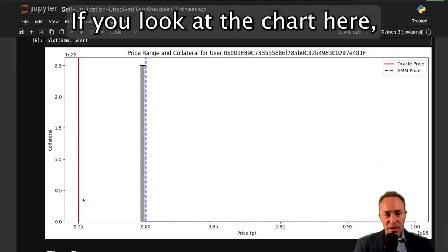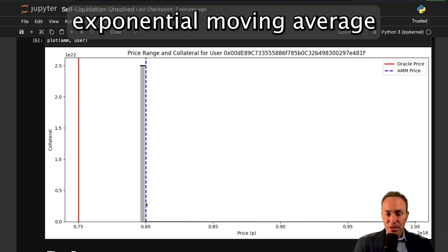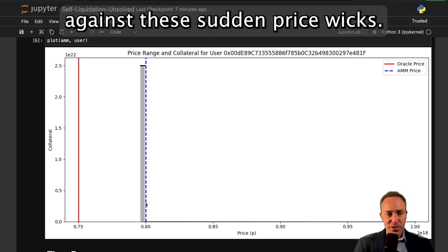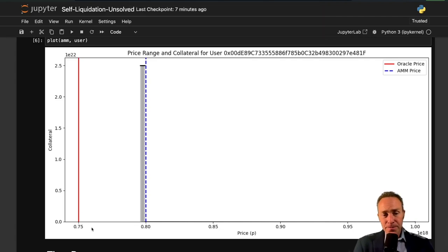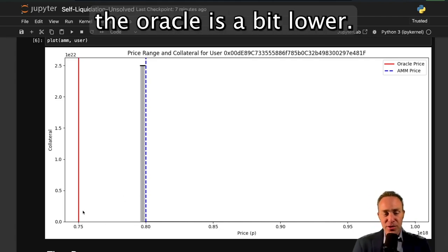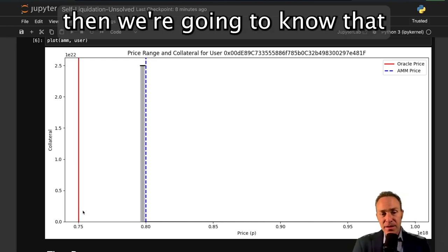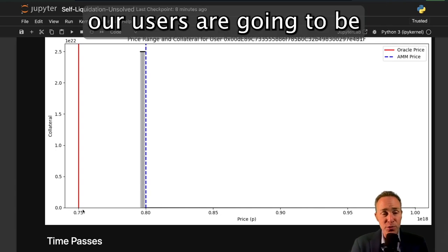If you look at the chart there's a bit of a lag in that the AMM has this exponential moving average which is designed to protect a bit against these sudden price wicks. So even though the oracle is at 75 cents, the AMM is at about 80 cents and no one's available for liquidation. If it stays at 75 cents for a few blocks then our user is going to be in trouble.